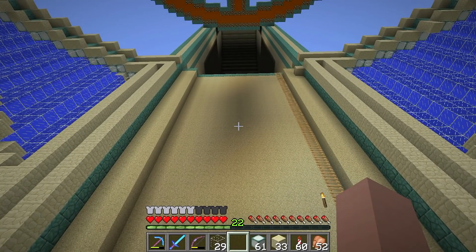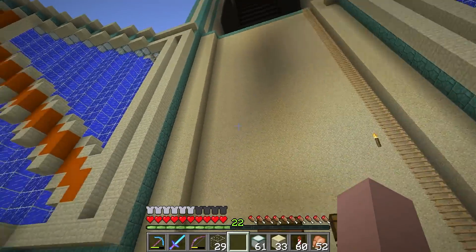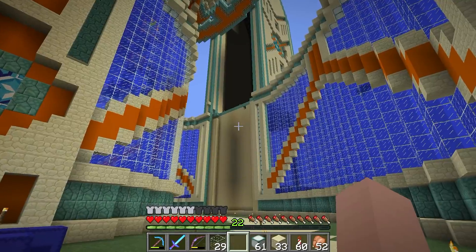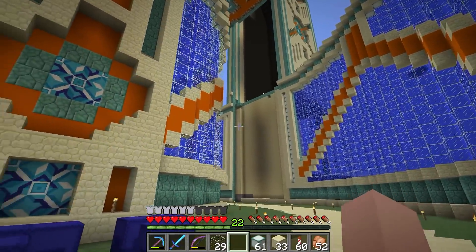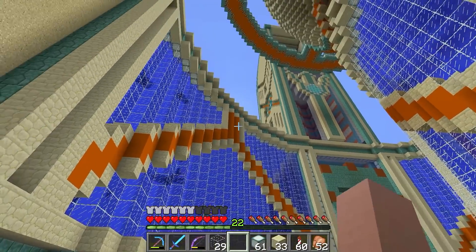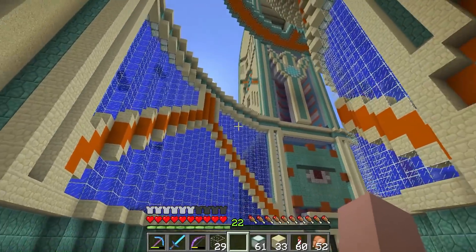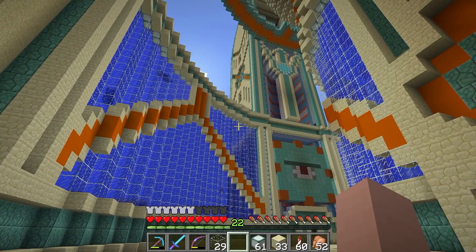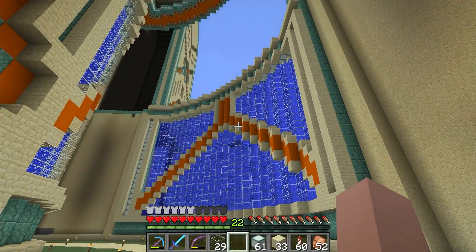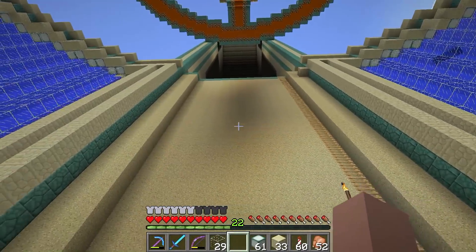This whole tower is going to be sugar cane. The other towers - one of them's going to be storage, one of them's going to have villages in it - there's a lot to come when it comes to this base. Watermelon farms will be built away from this area because we're planning a huge, absolute monstrosity of a watermelon farm in the future. Sugar cane doesn't need to be a monstrosity, it just needs to be quite large.